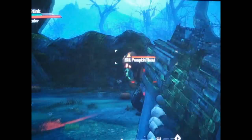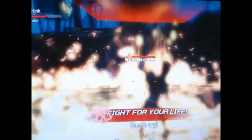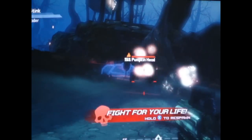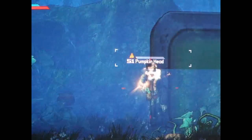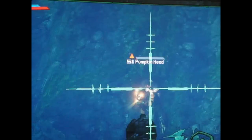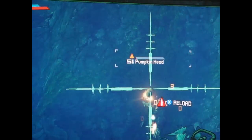There are also new big baddies to fight, such as the flame-spitting Pumpkinhead, who can kill you if you get in range of his flame ball. If Pumpkinhead gives you a hard time, you can try sniping him from far away until his health gets a little low, and then run up and finish him off.